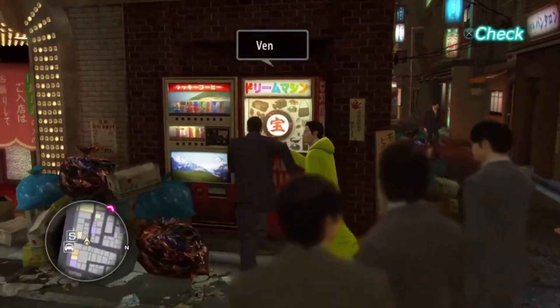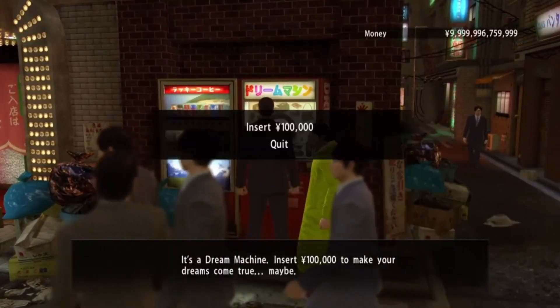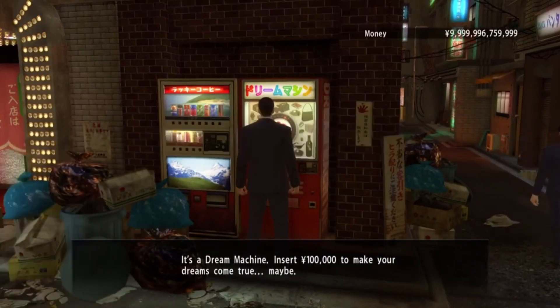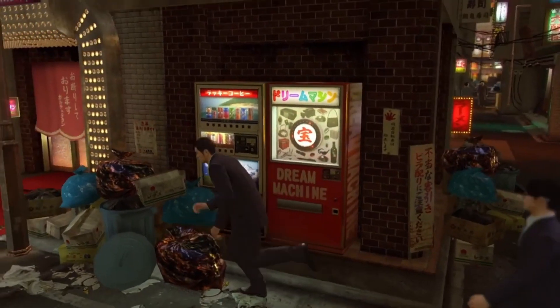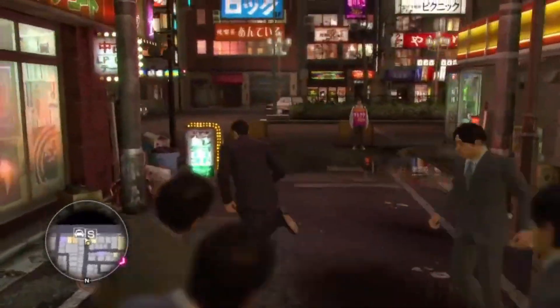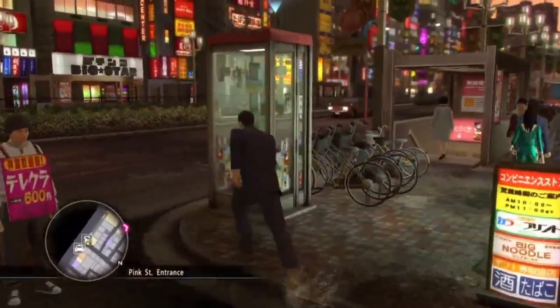As you can see, if I approach this dream machine it's going to ask me to insert 100,000 — we don't want that. But we can easily reset dream machines by going in and out of a nearby building. The reason we're choosing this particular dream machine is because it's super close to this building right here.